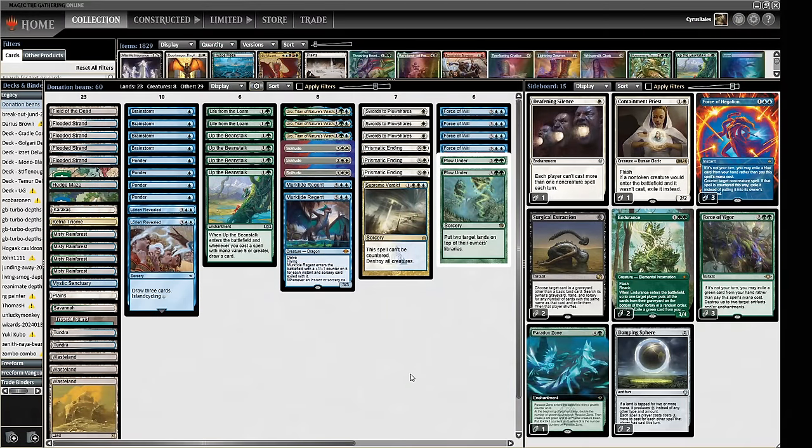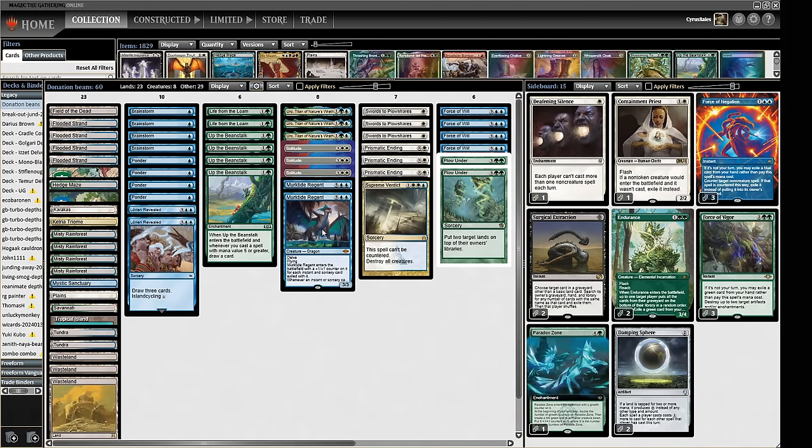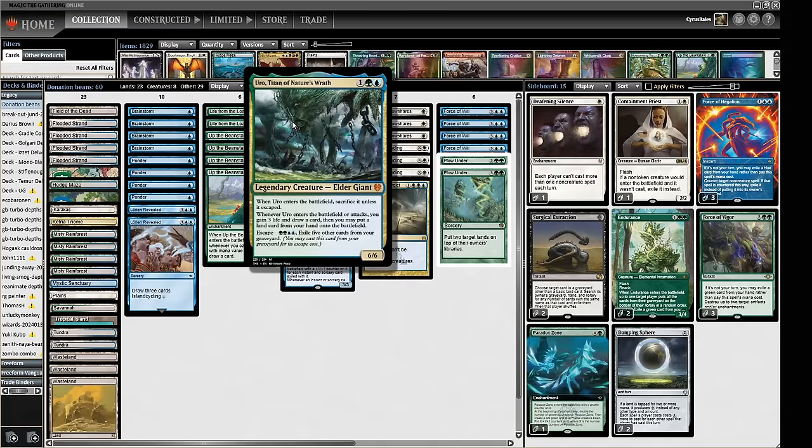Hello and welcome to Crucible of Words for some dedicated Legacy action. Today I am playing a donation deck — a Bant Beanstalk deck with a little bit of spice in the form of Plow Under. The Beanstalk decks are a pretty known quantity these days; essentially we use Up the Beanstalk alongside things like Solitude, Murktide Regent, and Force of Will to draw a bunch of cards and trade a bunch of one-for-ones, then accelerate. The deck also has card advantage in the form of Life from the Loam, buying back Wastelands or fetch lands which we can brainstorm away or reuse. When we get high enough in our land count we can do things with Field of the Dead. We also have Uro, which is card advantage, a win condition, and stabilizes with life gain.